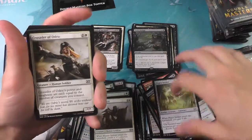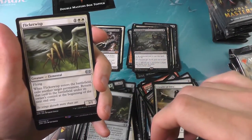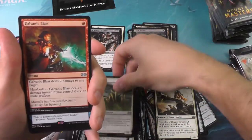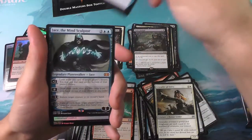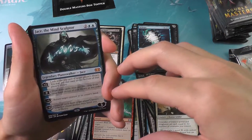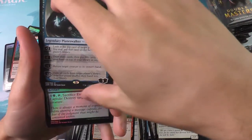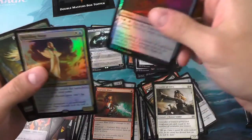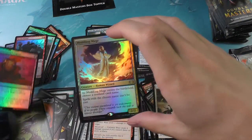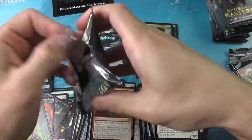That is really disgustingly cool. The Reshape for the foil, and there we go — that right there, my friends, is a Jace the Mind Sculptor. Very nice, very very nice. And a foil — of course our foil rare would be the Meddling Mage. Of course it is! Why would it be anything other than the Meddling Mage?